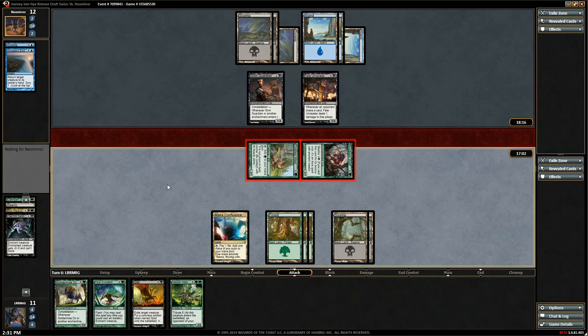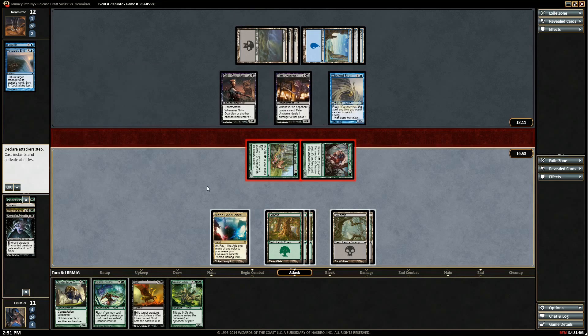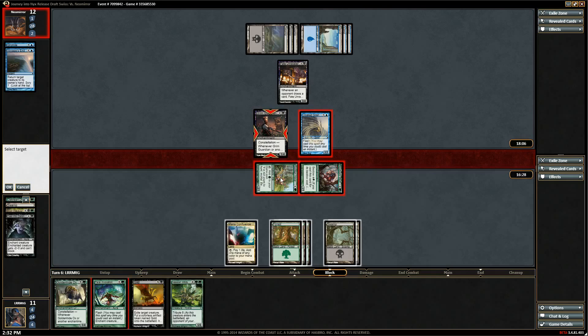He might not block. He's got more stuff — Cloaked Siren. If we use Feral Invocation we can save a guy and kill the blocker — these guys trade anyway. We could Feral the Hind, save it, let those two trade, then Guild the Fate Unraveler — he's got one card, no board. We have two pretty big creatures. Let's do that.